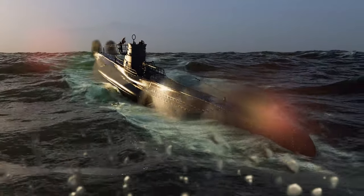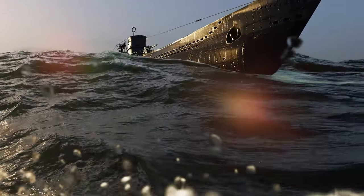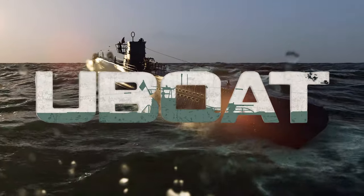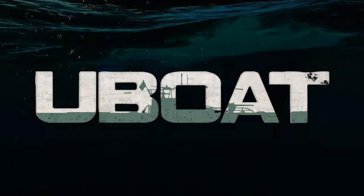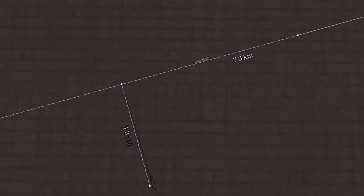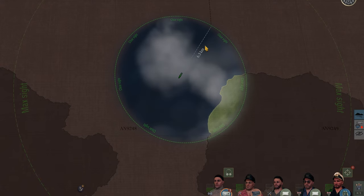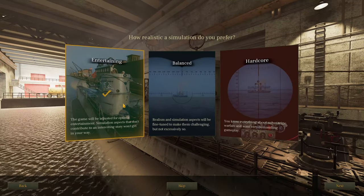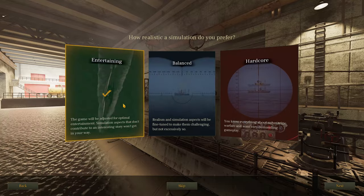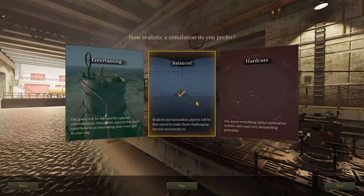Commanding a World War II submarine isn't as complicated as you may think, especially if explained properly. U-Boat will be released in the near future, so let's get ready for it. U-Boat means Unterseeboot, which means submarine. We'll first check out how they fundamentally work, basic sub-combat principles, how to shoot and hit torpedoes, and how to navigate. We'll also take a look at difficulty settings and the campaign. Let's dive in.